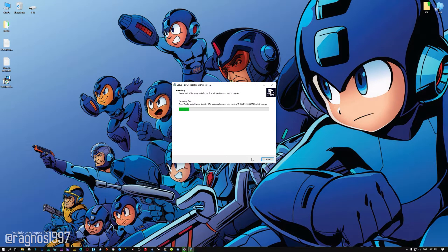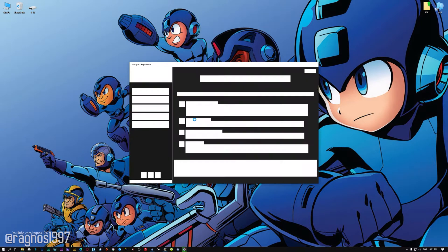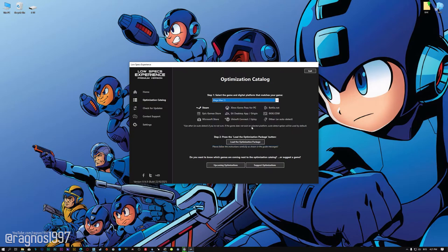First of all, start the installation process for the Low Specs Experience. Once it's done, start it from the newly created Desktop shortcut and select the optimization catalog. From the top of the menu, select the applicable digital platform, and then select Mega Man 11 from the drop-down menu. Once that is done, press load the optimization package.